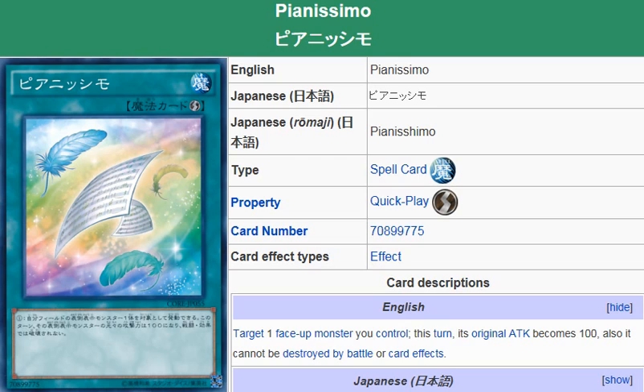So the lower Bloom Diva's attack is, the better. Even if you had a way to lower it to zero, that's even better, but right now lowering it to 100 seems to be a good way to go about doing things, and you'll be able to inflict a great deal of damage to your opponent.